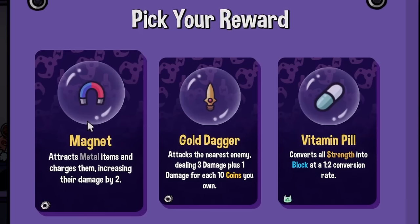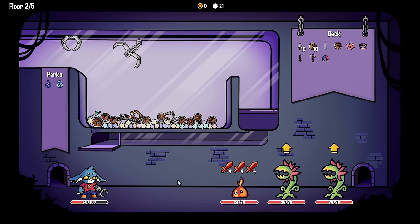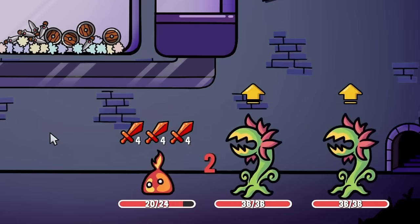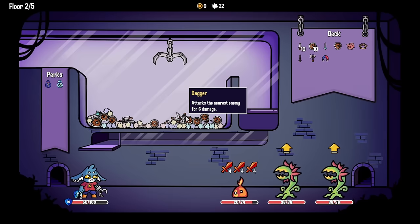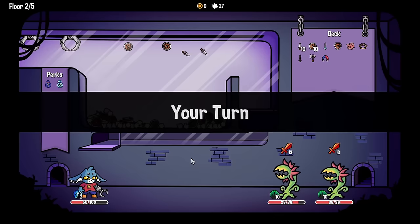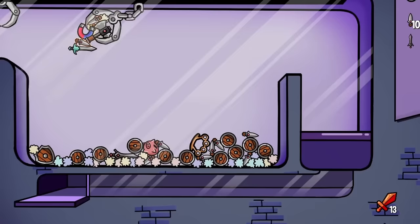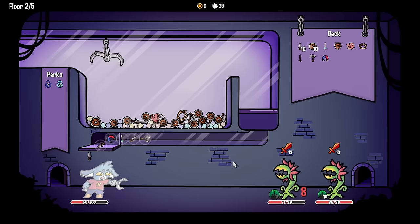A magnet attracts metal items and charges them — that sounds fun because most of the things in here are metal. Now there are two saplings. Let's dodge the dark blade because there's a lot of stuff around it. Brass knuckles — yes, it's first — two dodges, which is not good against this because it has three attacks. There's a lot of daggers right here, each dealing six damage, so I should be able to collect all of them and take out the slime. They now have 10 spikes on them. I need to grab the magnet to keep the charge. We got the small sword too — that's so many good things. Extra damage — I'm going to get hurt by this, but that's okay because a sapling is down.